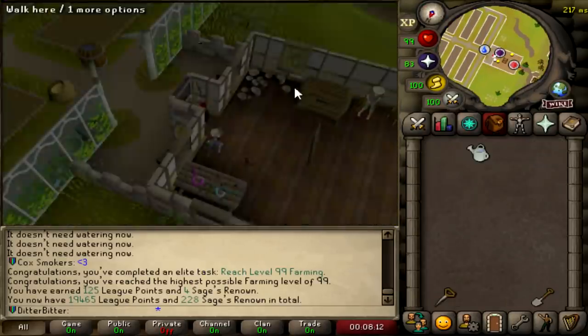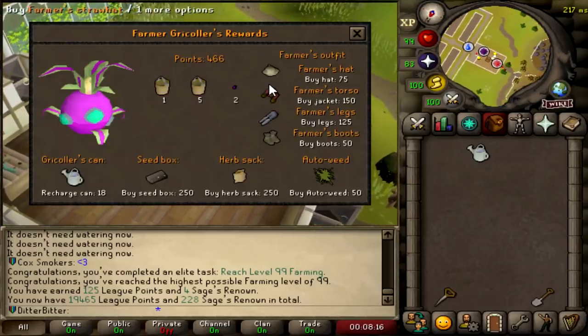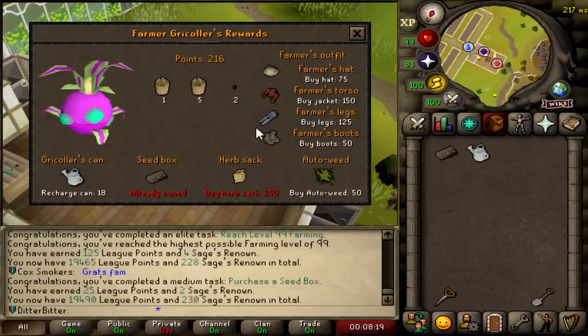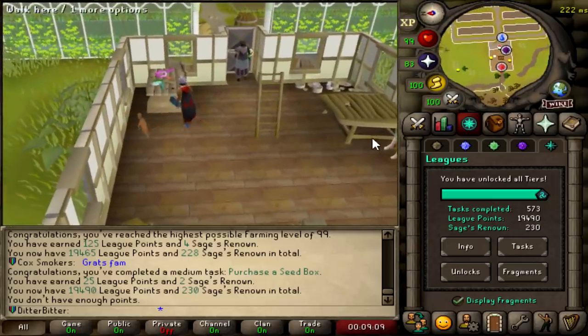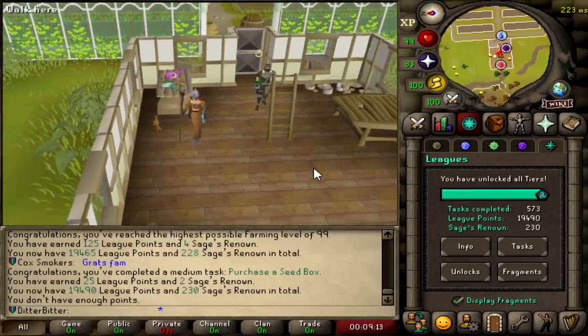We're going to get some more right now. Let's trade Mr. Gracola — is that a type of granola? I have no idea. Buy a seed box. So we got 99 Farming which was 125 League Points, and we unlocked the seed box. Didn't get the farmer's outfit yet. 19,490 points.